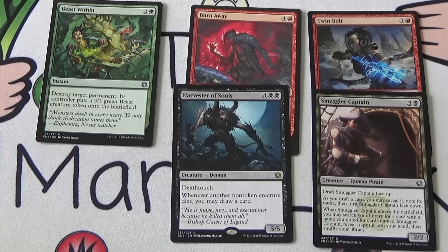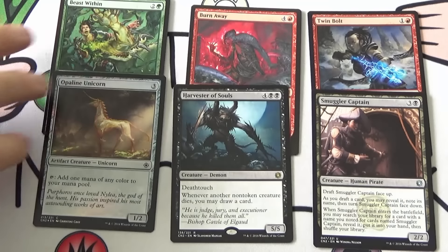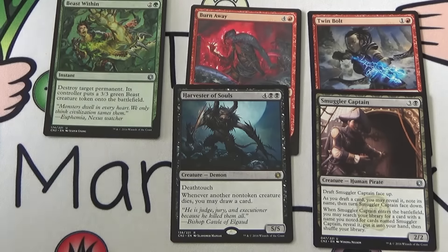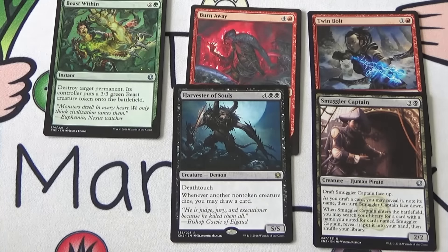We have a Foil Opaline Unicorn — three generic mana for a 1/2 Artifact Creature Unicorn: tap, add one mana of any color to your mana pool. Totally good — it really helps you splash and go into a three-colored deck. I don't know that I would first pick it ever, but it is certainly still a good card. I would always include it in any deck I was splashing or going three colors with, and I'd even consider it in a two-color deck.